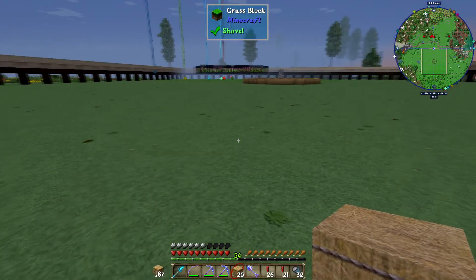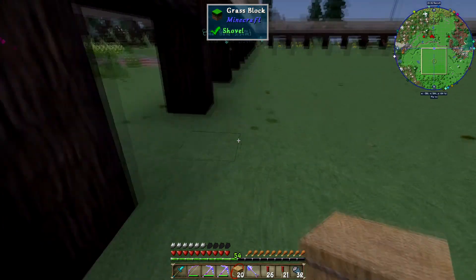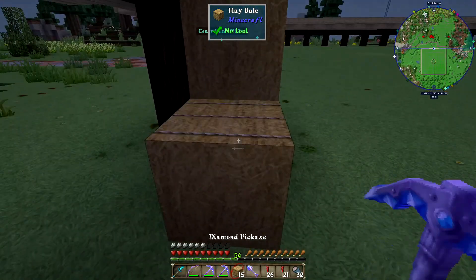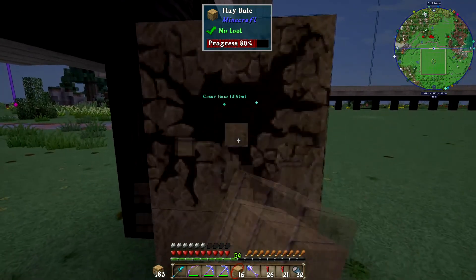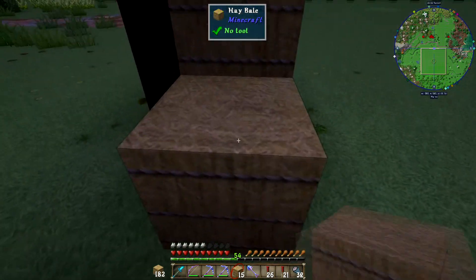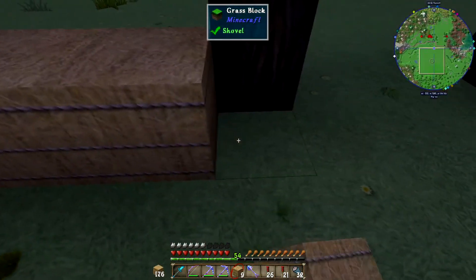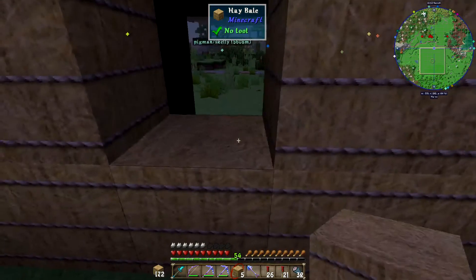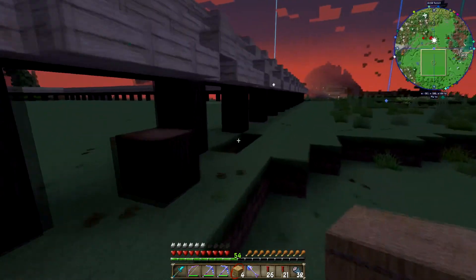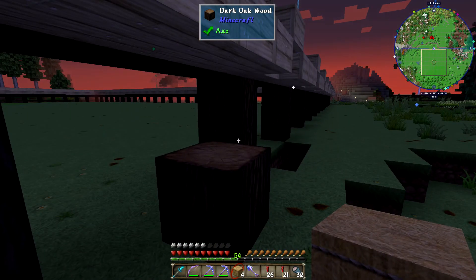One thing we want to do is set it off into sections. One of the first things we're going to do is put walls up like this — and I guess it would help if I actually placed these the right direction. We're going to put these up going all the way around, so there's going to be that wall going all the way around here. Nighttime's here — let me go rest real quick and we'll be right back.